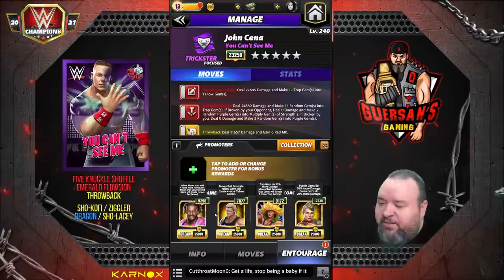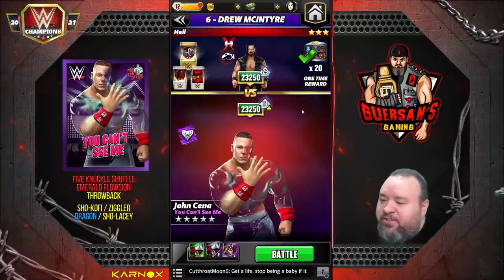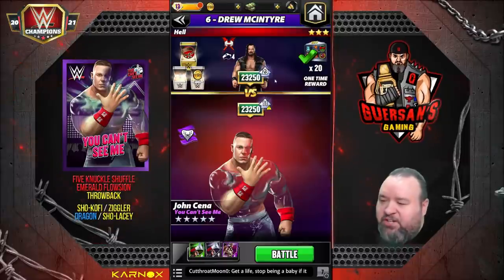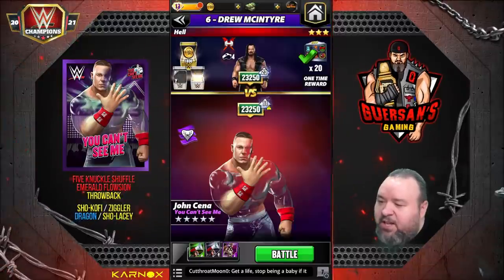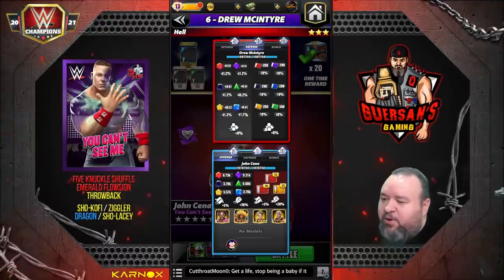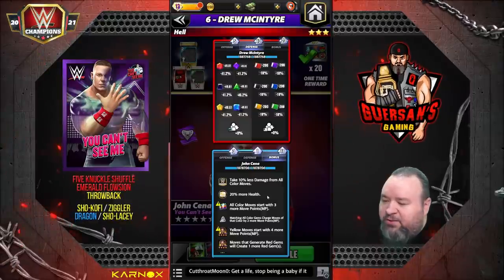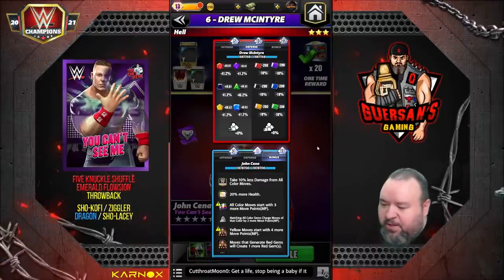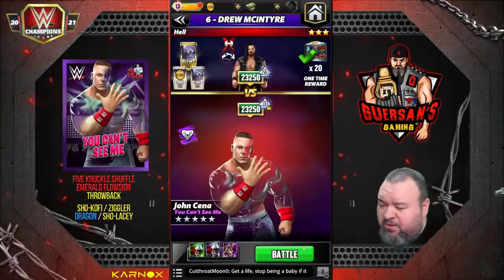We're going to try different stuff — on another run instead of Ziggler, we'll try something else. We're going versus Drew. I would have liked to go versus a Technician so they wouldn't have as much protection from gems, but unfortunately I couldn't find one on the road that fit the requirement with Cena. He will have defense of 41 against gems and 18 against moves. On my end I got 20 more, start with three more MP, and match plus two, but no bonus for damage — so keep in mind he's soaking up 41% of what I'm going to do.